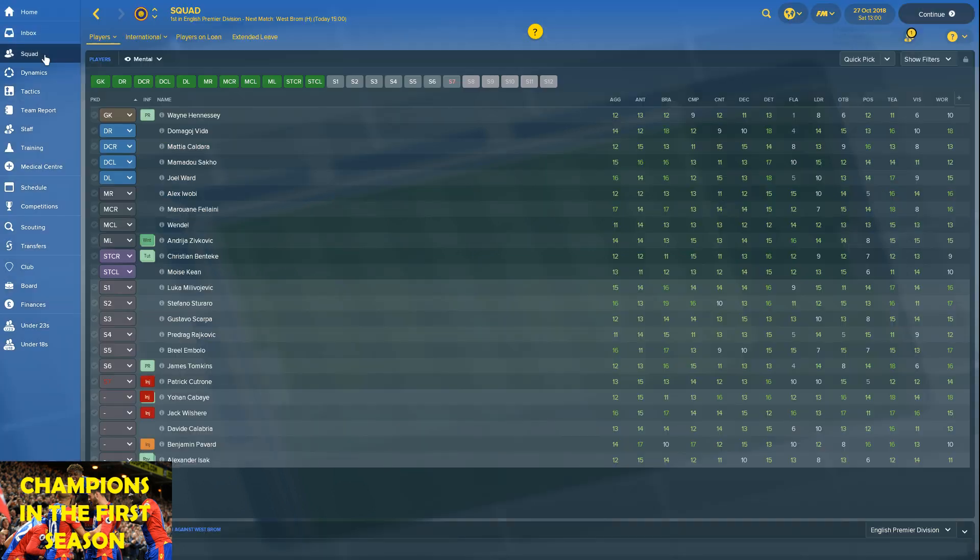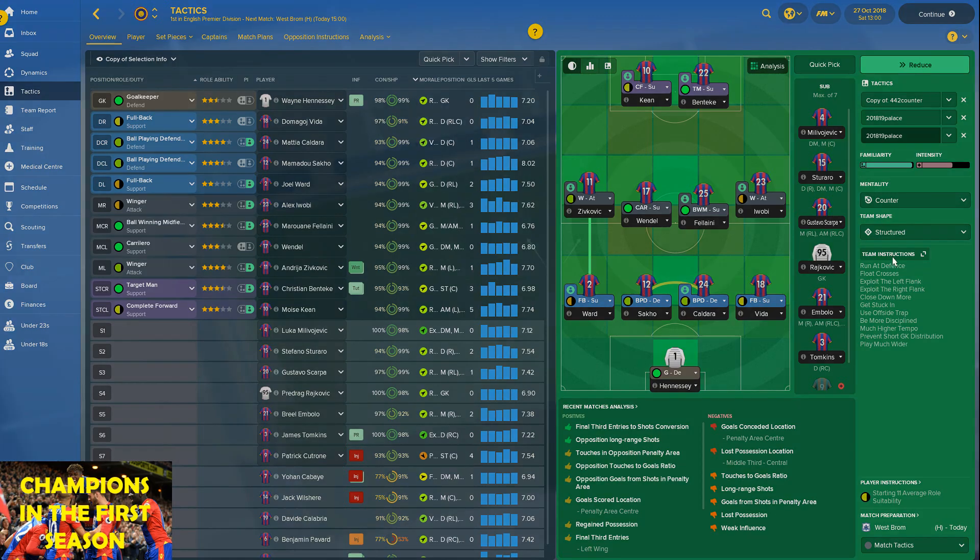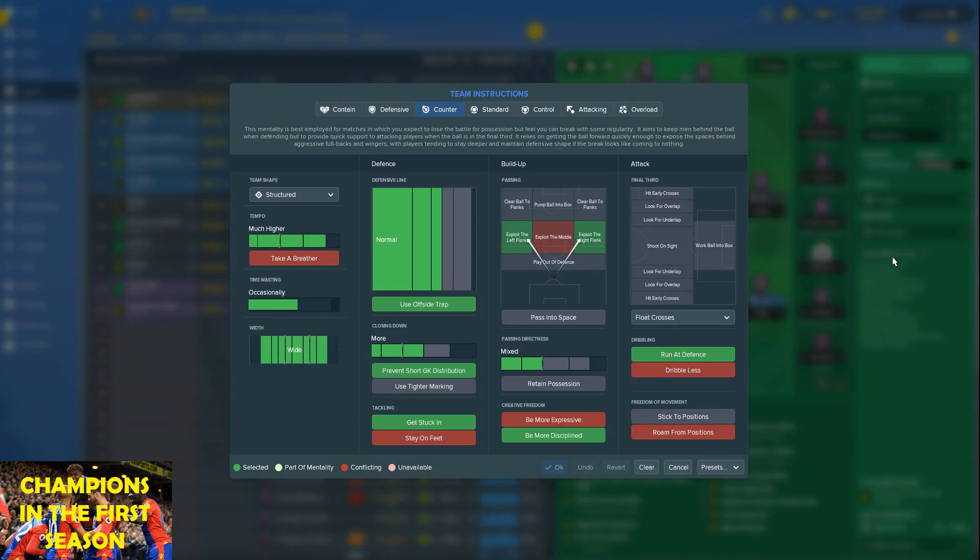So I'm going to go through the tactic and the key characteristics of this squad. The tactic is a 4-4-2 — you can read about it in more detail in my blog. It's set up on a very high tempo with mixed and direct passing.